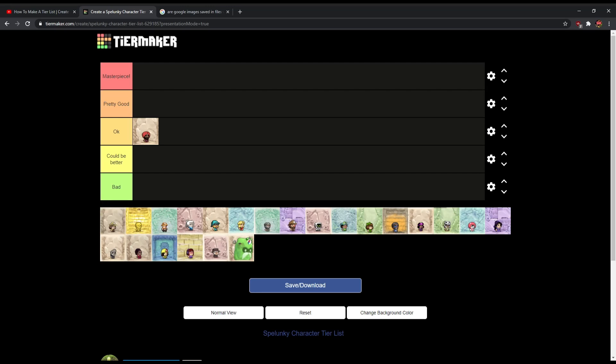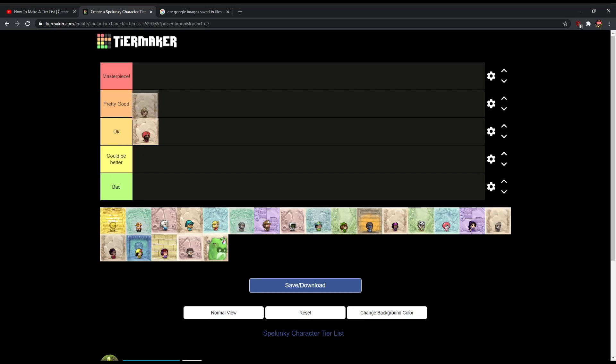Now, the new one — Anna Spelunky. She is the successor to Guy Spelunky. Really good design — when I first saw it back in 2017, I was like, that's pretty good. Pretty good design. I'll put it in pretty good.